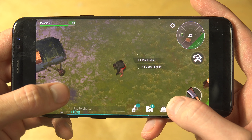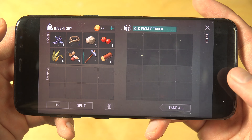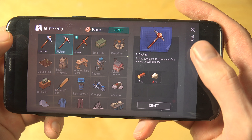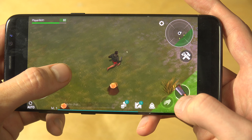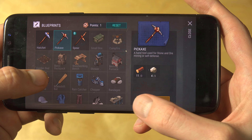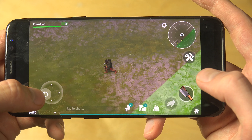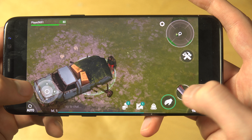I want to craft this other tool. We need some more pine logs. Let's see if we can find that. Oh wait, isn't that limestone? There we go. Craft — oh, my inventory is full. We need to leave some things at the pickup truck.